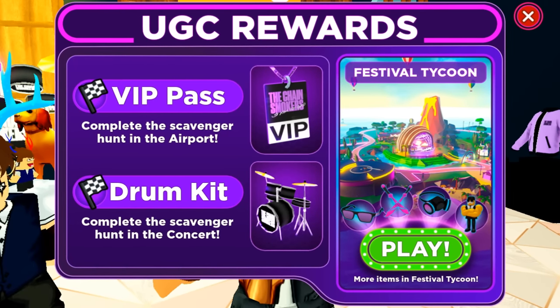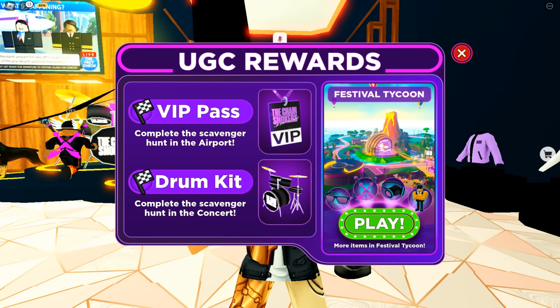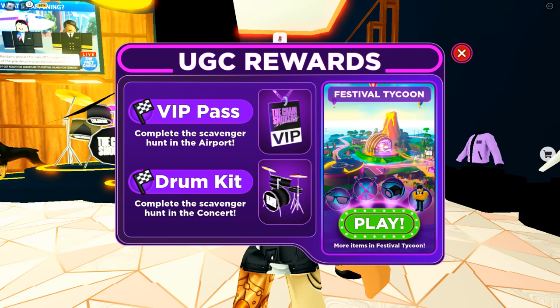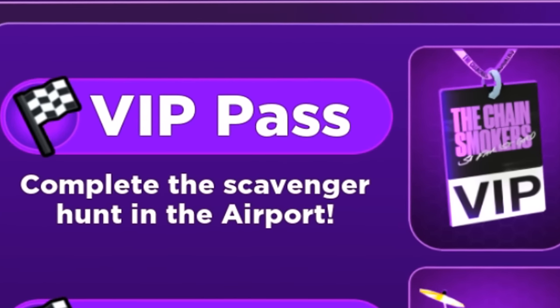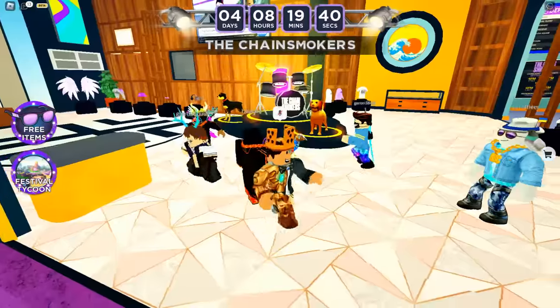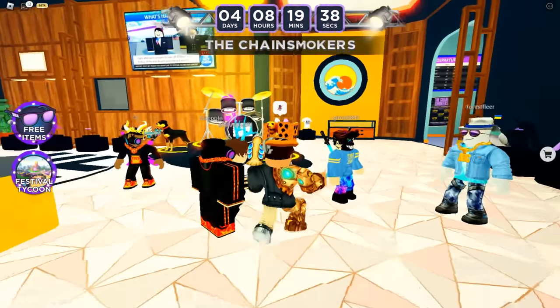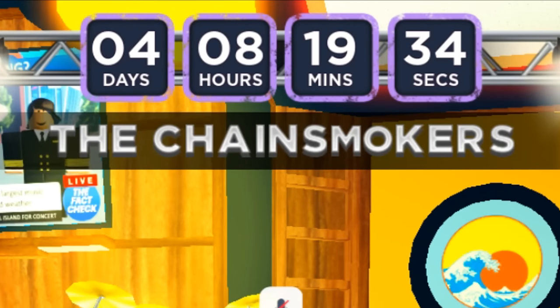If we take a look at the free item UGC rewards tab, the drum kit will be available after you complete the scavenger hunt in the concert. But right now, let's focus on the VIP pass — the free item you can get by doing a scavenger hunt here in the airport. Follow along to get this VIP pass by collecting letters that spell out 'The Chain Smokers' scattered throughout the airport map.